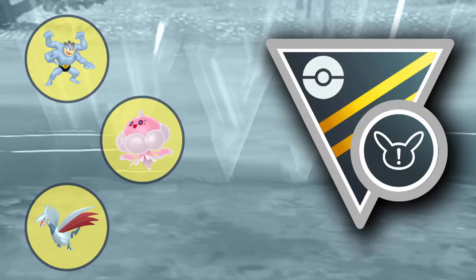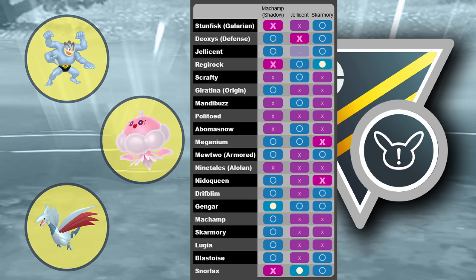Team number two is Machamp, Jellicent, and Skarmory in the back. This is a really interesting team — Machamp is weak to psychic types but can't counter ghost types, and you have good coverage in the back for psychic types. For flying type weakness, we have Skarmory. We basically have good coverage. You need XLs for two of the Pokémon, but they were available at GO Fest. You can use Galarian Stunfisk instead of Skarmory, but I wanted to avoid showing it on every team — though Stunfisk might actually be a bit better here too.